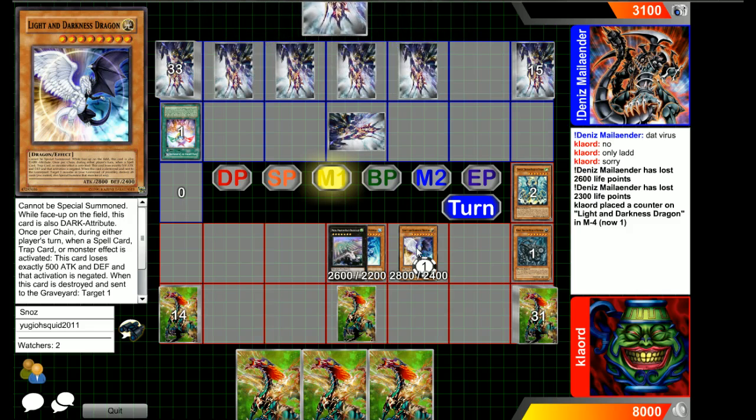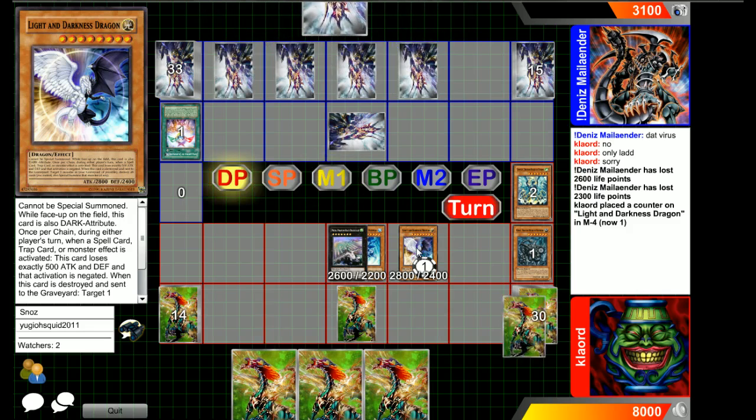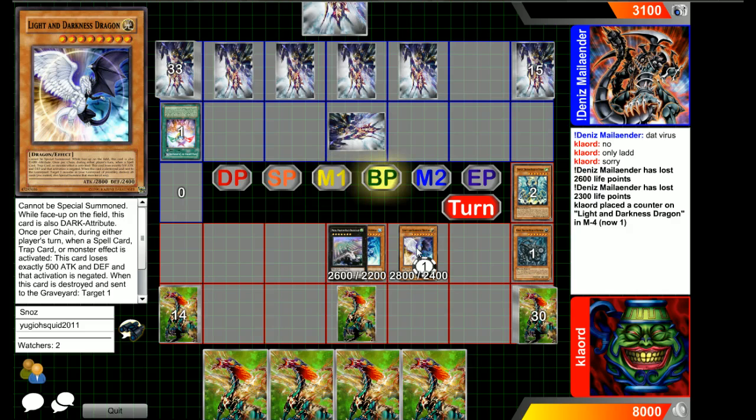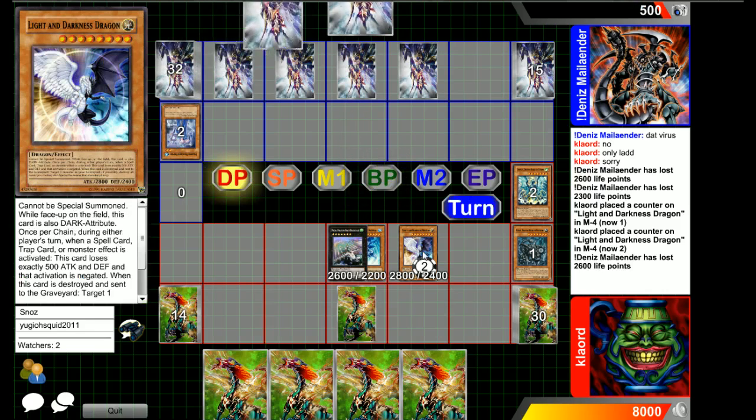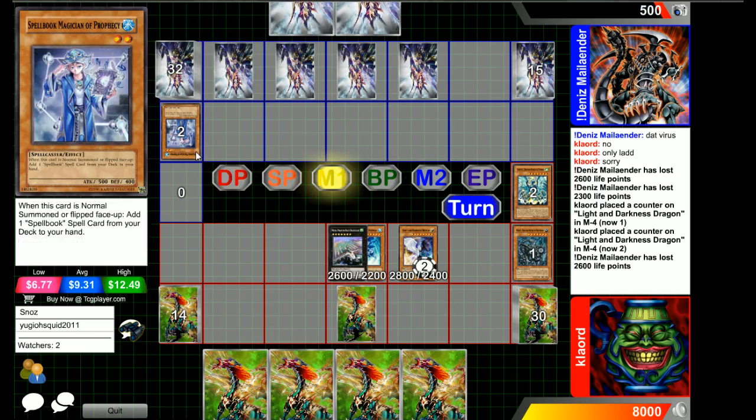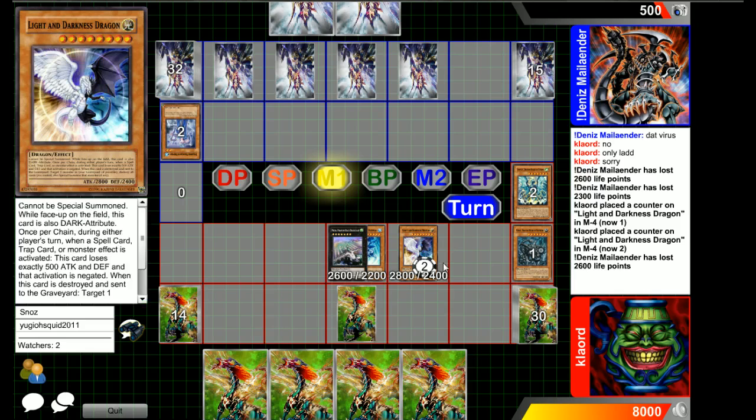Light and Darkness Dragon is a monster to get around. Alright, it goes immediately to battle phase — swings in with the 2300 Light and Darkness Dragon. It does activate — Light and Darkness Dragon negated the Spellbook of Prophecy's effect. It is now an 1800 beatstick.